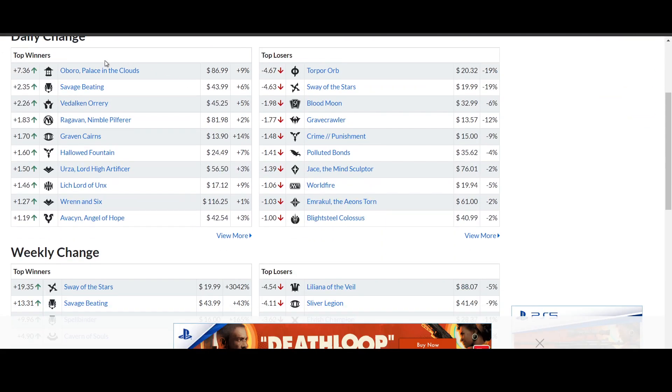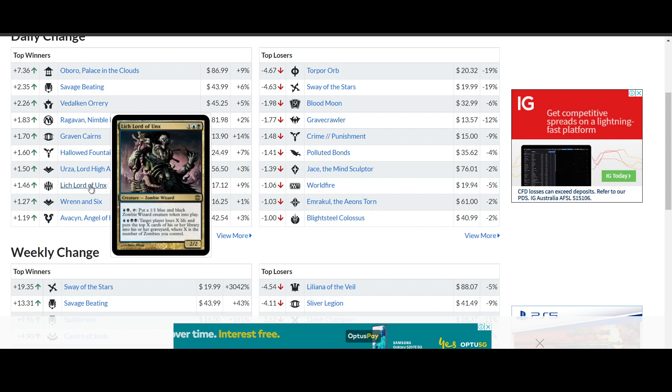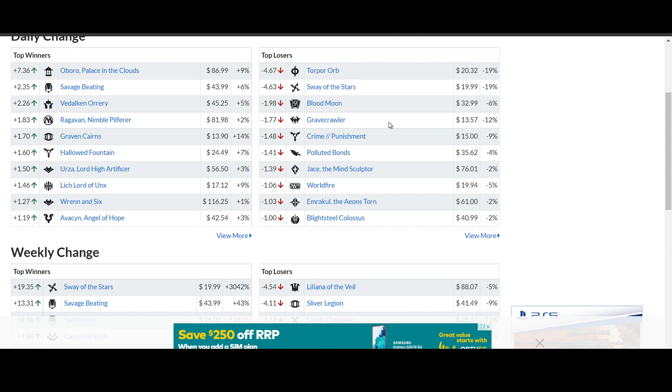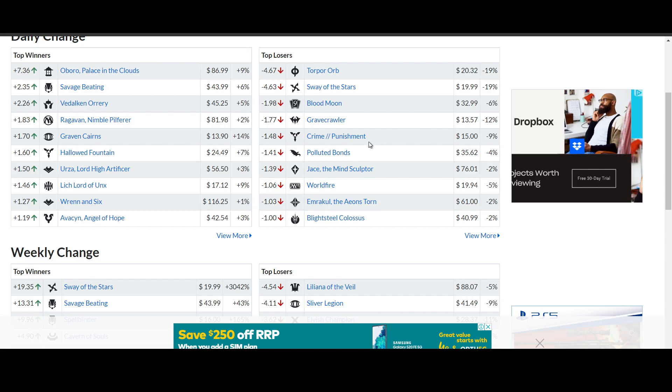Moving over to Modern: we've got Obora, Palace in the Clouds insanely sitting at $87, a 9% gain for the day. Graven Cairns moving up by 14%, set at $13.90. And Leech Lord of Unx — Zombie — 9% gain, set at $17. Biggest drops: Topal Orb 19% drop, Sway of the Stars a 90% drop, but that one had a huge 3,000% gain so 90% is not as much as you'd think for a weekly change. Gravecrawler a 12% drop — it did spike quite a bit so now it makes sense pulling back.